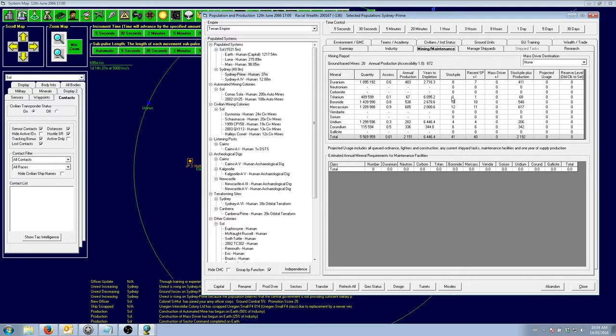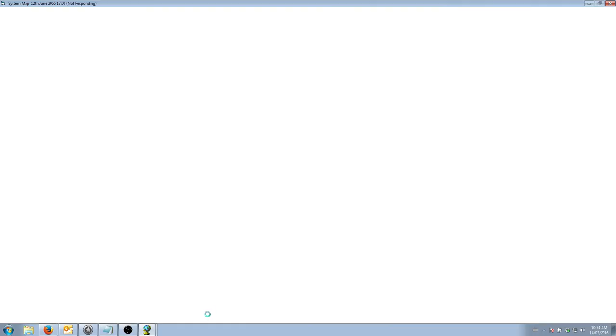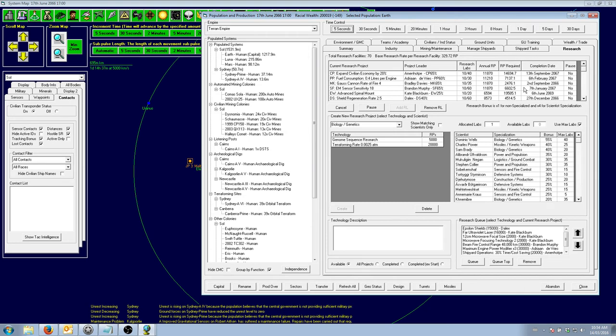We will start building up stockpiles of resources, which is great. We started automated mines and some more production in Sydney. Next tech should be gauss rate of fire 4, and then the marine company. And once we get some marine companies, we can start boarding those hive workers.